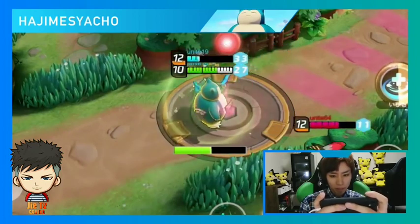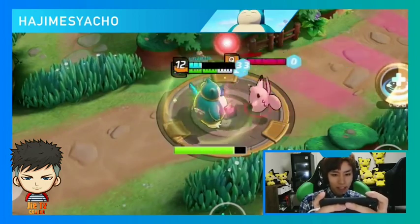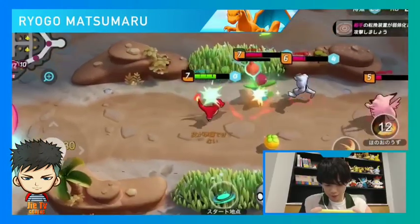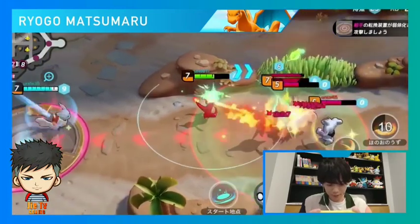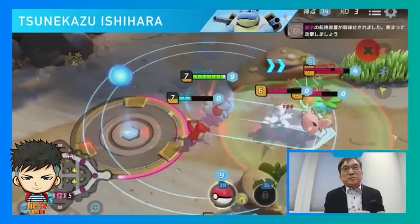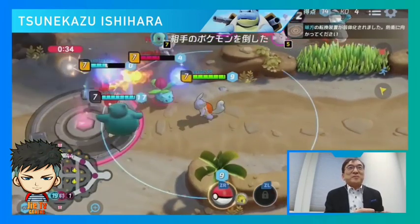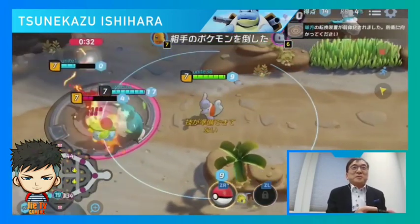Snorlax is trying to score a goal, but the opposing team's Clefable and Talonflame are trying to put a stop to it. If you get attacked while trying to score, you will be interrupted. Charmeleon is in trouble, being chased down by three opponents — and here comes Mr. Ishihara's Wartortle with a Skull Bash and Hydro Pump combo! What an amazing play. They expertly surrounded their opponents.